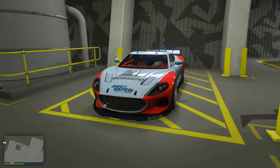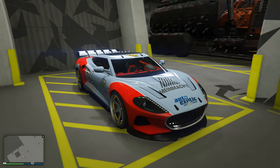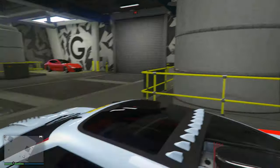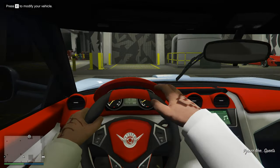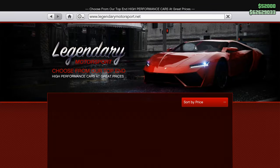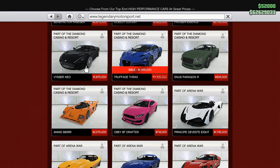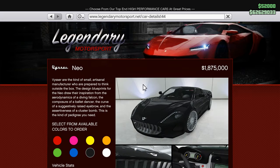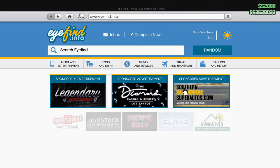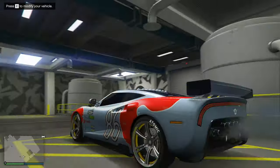Hello everyone. In today's video I'll customize this car — I bought it a long time ago when it came with the DLC. The car name is Vicer Nio. You can buy this car from Legendary Motorsport. It's part of the Diamond and Casino Resort update. The Vicer Nio is 1.9 million almost, without upgrades. I don't like how I made it anymore, so we will make it look different.